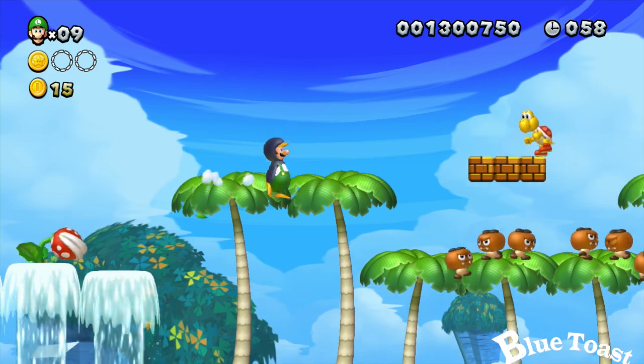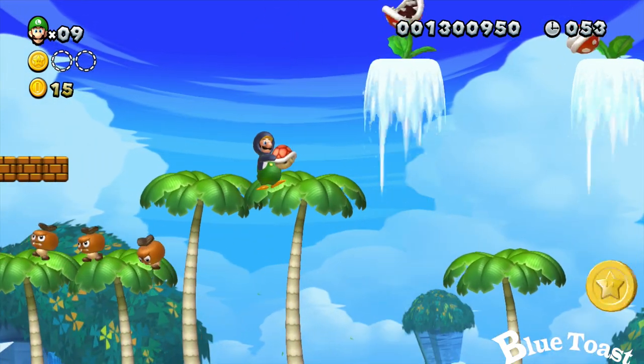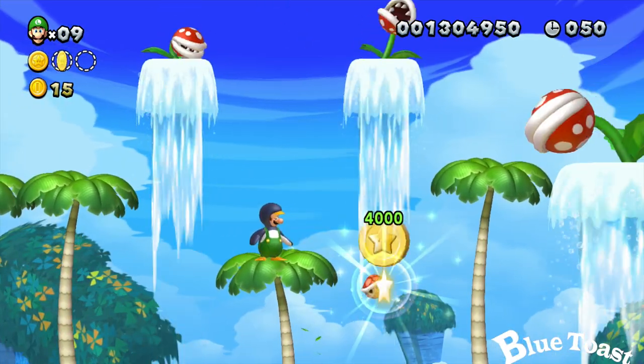Now the second Star Coin — similar situation. Grab this Koopa Shell, go ahead and land on that Palm Tree safely, and throw the Koopa Shell to collect your coin.